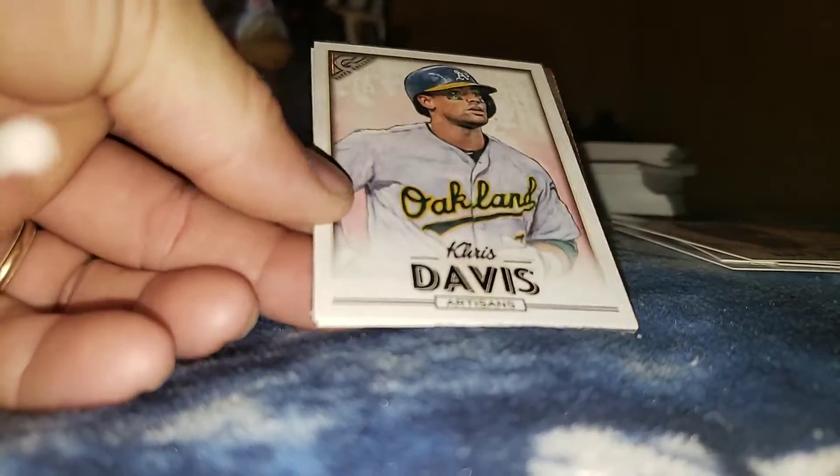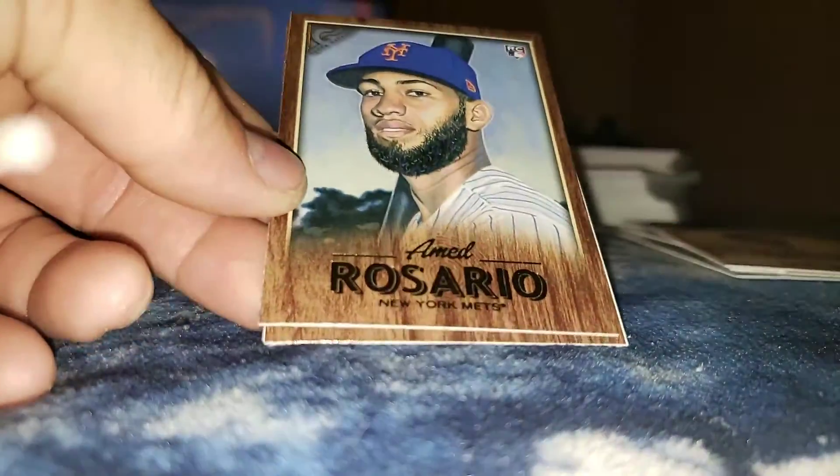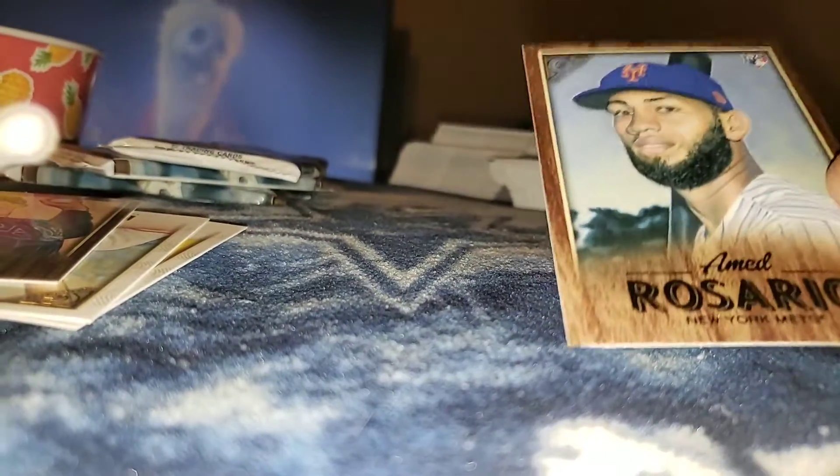Oh mama — ROI! Had to see that one first. Chris Davis, oh look at this one — Amed Rosario. Somebody's gonna want that sucker. Oh, nobody's gonna get that one — it's mine, these are all my cards. Did you see the back? I have not seen the back. Oh, rookie card, top corner left.